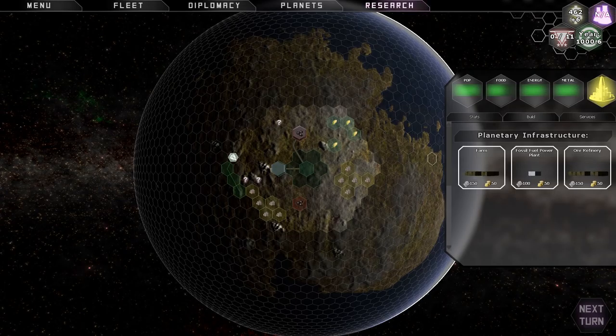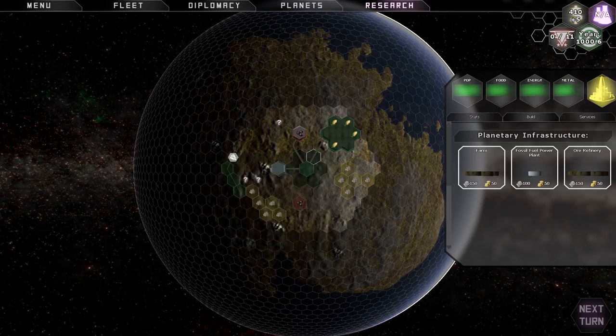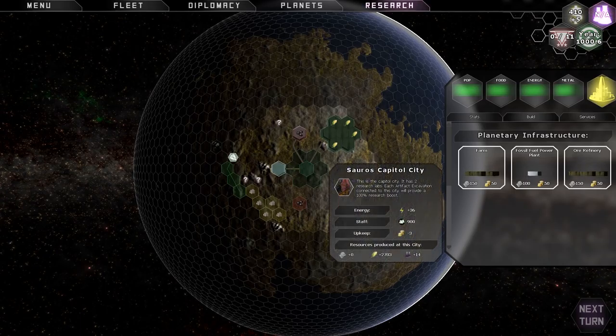Now that you've got electricity, you need to feed your people, so you're going to build a farm. I can build a farm anywhere this little cluster of hexes turns green. Ideally, you will build your farm on something that has food icons — they look like ears of corn. I'm going to put my farm right there, and you can see it automatically connects my city to my farm with a road, and there's also a road going to my power plant and to my broken-down spaceship.